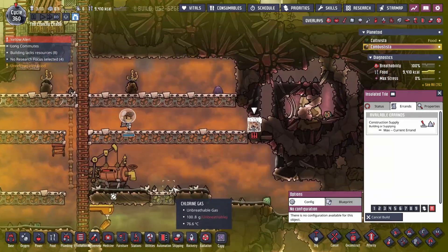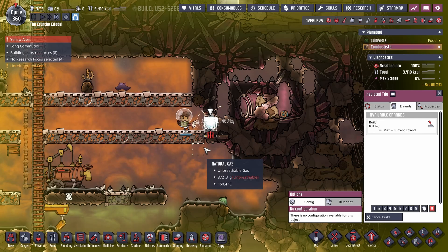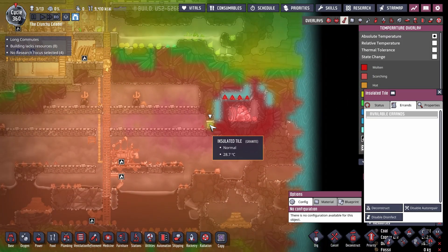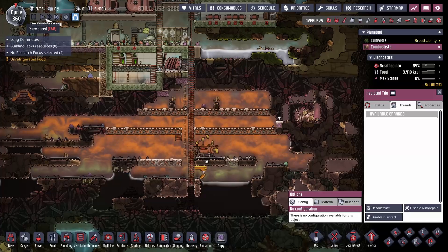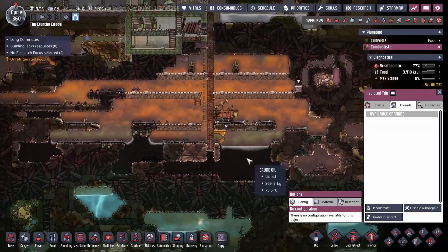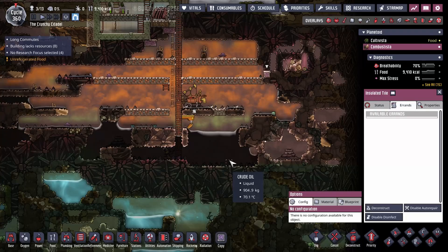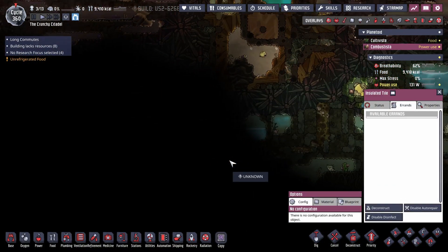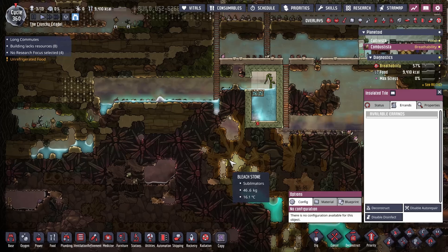We'll keep an eye on Max, make sure he stays alive while we do this. I'm hoping the temperature exchange is slow enough that it will be all right. We'll deal with that later on. We could actually use it to make petroleum, but then we might end up having sour gas if it gets too hot.